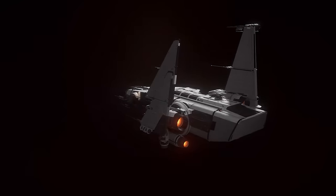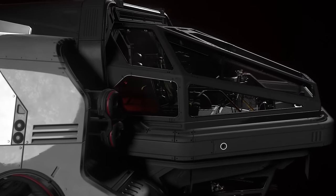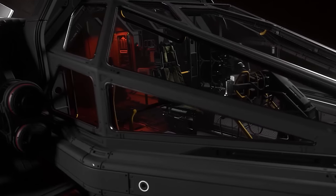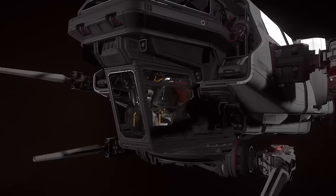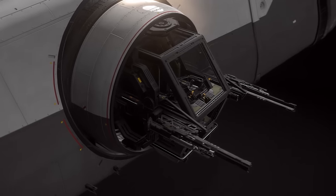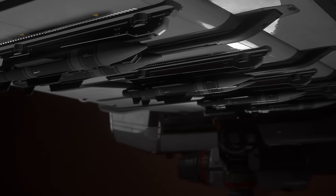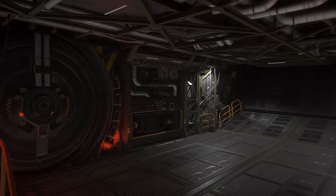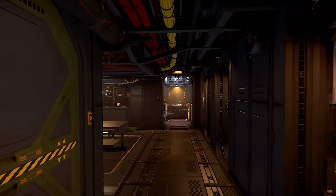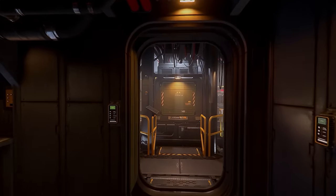Every month there's a Star Citizen ship giveaway. For December, we're giving away a Drake Corsair — winner of the 2953 Ship Showdown and one of the stars of the Intergalactic Aerospace Expo. This fantastic multi-role, multi-crew, long-range mission runner can do a bit of everything and has a penchant for exploration. Just comment on any of my videos during December to be in with a chance of winning.